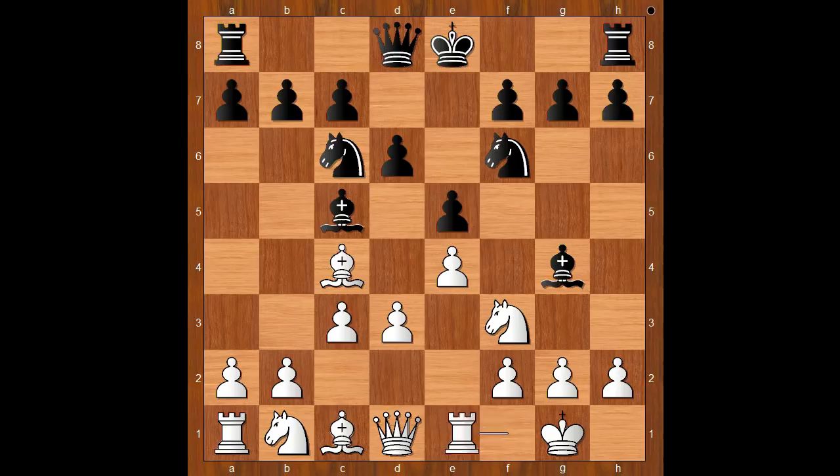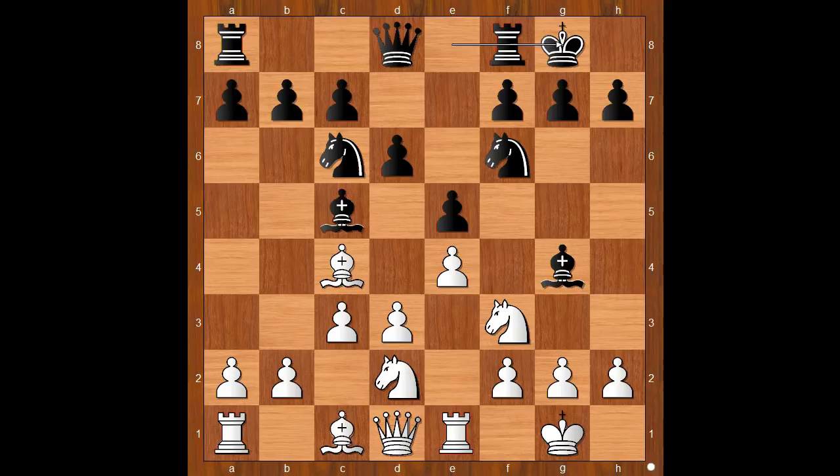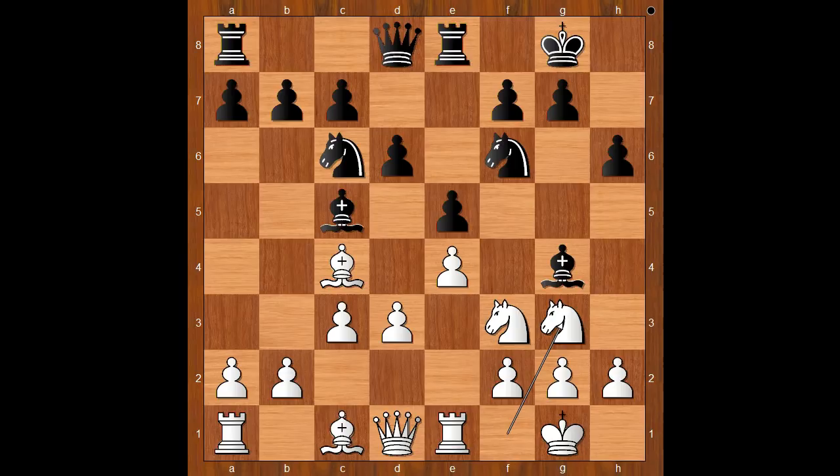Rook to e1. Knight from b to d2 is nowadays the most played move, and one line goes like this: castling, rook to e1, rook to e8, knight to f1, h6, knight to g3 intending h3.